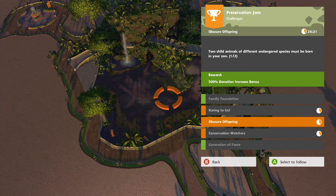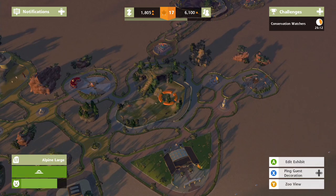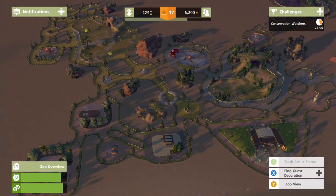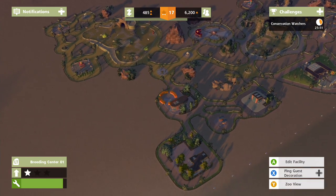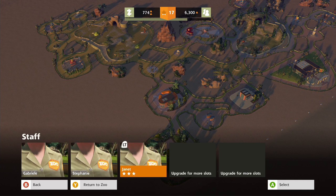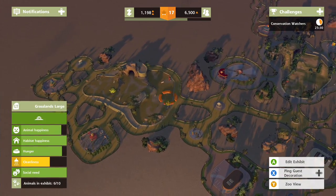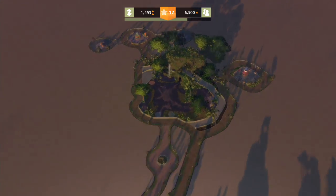So we have no two child animals yet - we've done one so far. We just need to get things up to 10,000 which we can do. Now that we're making a bit more money, I'm going to do an internet advertising campaign - ultra intensity. Let's bring in some more guests. Do we have anybody else that's pregnant? Don't think so. Breeding center - they're all assigned to places, still going to be trying to breed. Tropical lodge needs to be refilled.